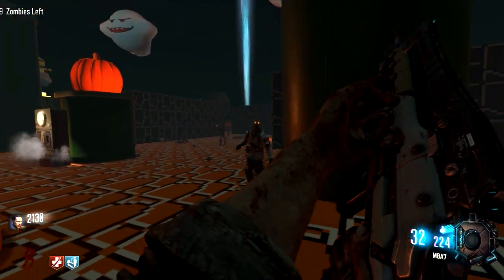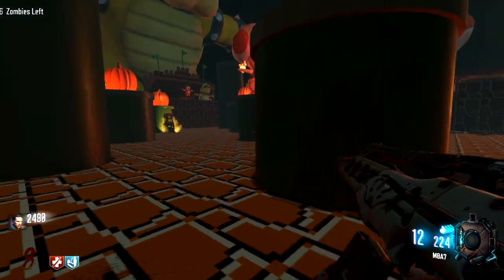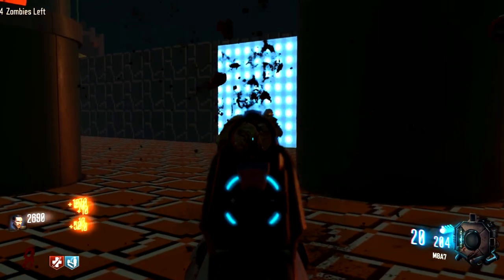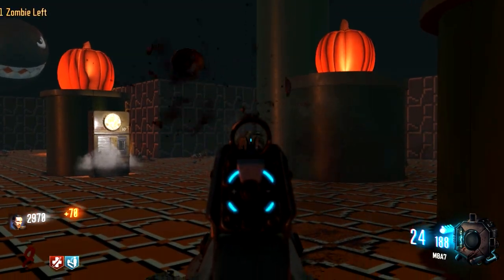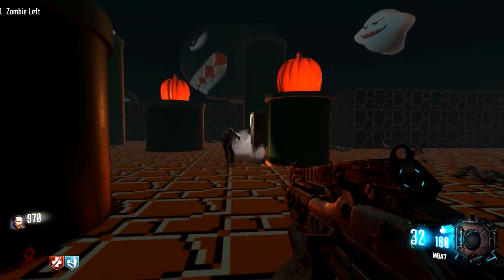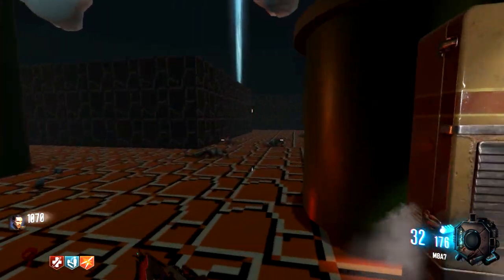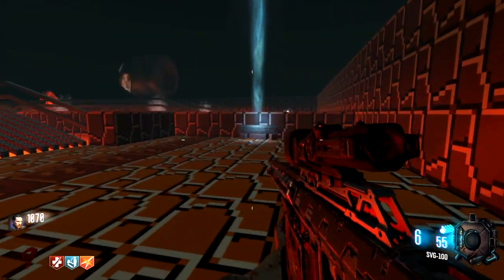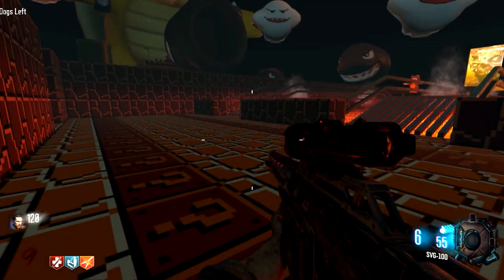There we go - we still have enough for Double Tap. I kind of want to move the box to the other side of the map because I want to spin it a little more, but right now progression is key. One zombie left - there he is, come on in brother, get your head taken off. Let's go spin the box - come on, camo camo. So how are you guys liking the beta? Let me know down below in the comments. Xbox will be your turn next weekend.